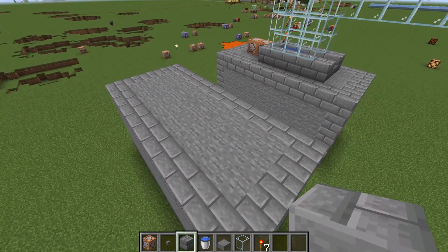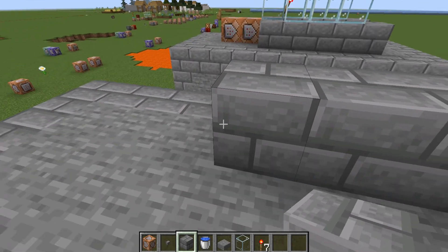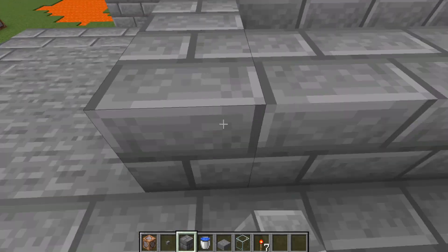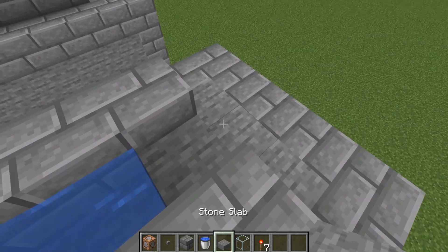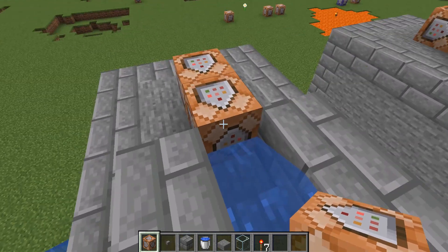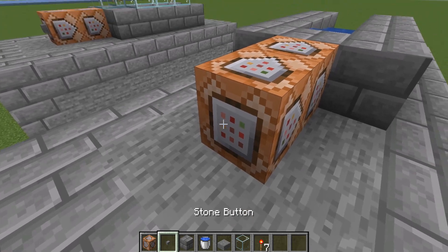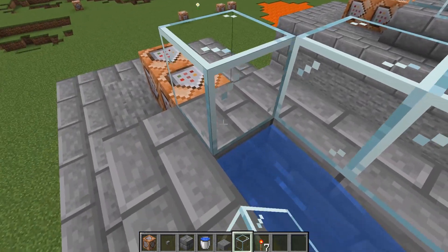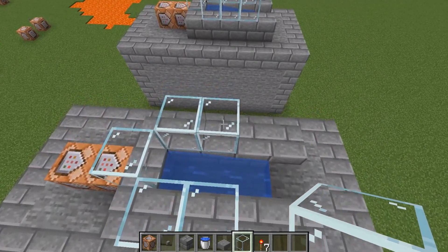Now here's how to make it. First you make the base like this, place some mortar and a slab, two command blocks like this. Make sure they're pointing the right way, then place the button on the first one, then put five glass blocks like this.